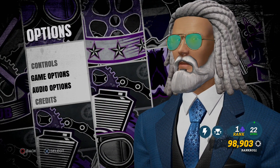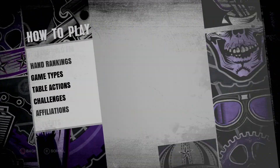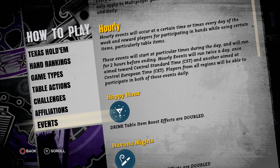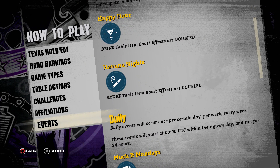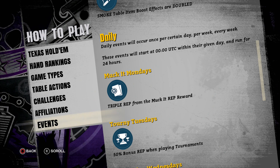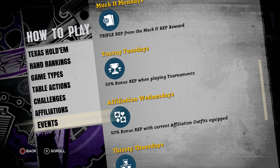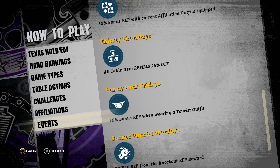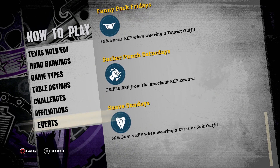It's not really a farm for money, although you can do it with the blinds 50/100 - it would take you forever to milk somebody of their 10k stack. Here are the different events: for example, if you have a smoke item like a cigarette equipped, when that's in effect your rep gets doubled. Also on affiliation Wednesdays you get 50% bonus rep if you have a certain outfit on, and on Sundays if you're wearing a suit, also a 50% bonus rep.